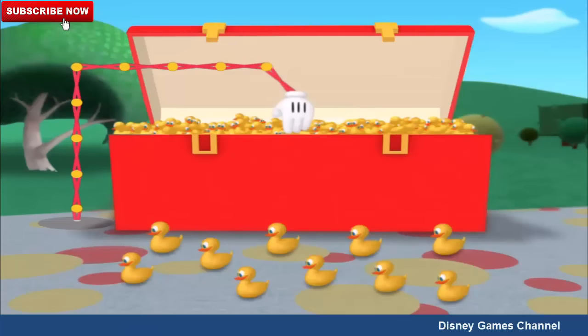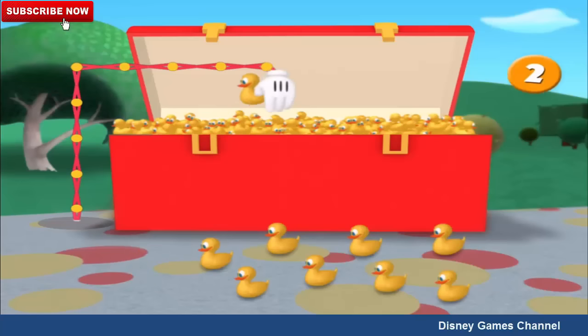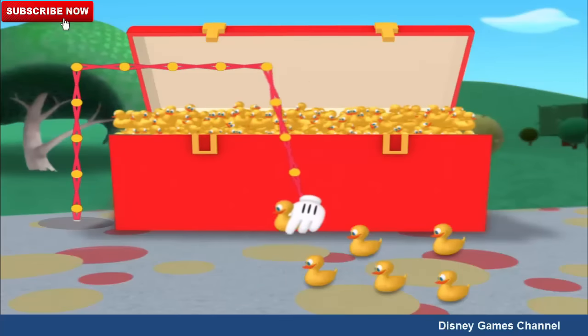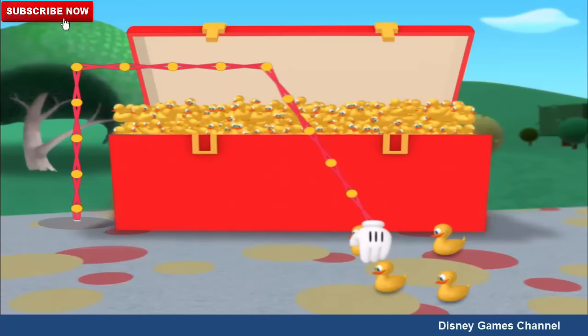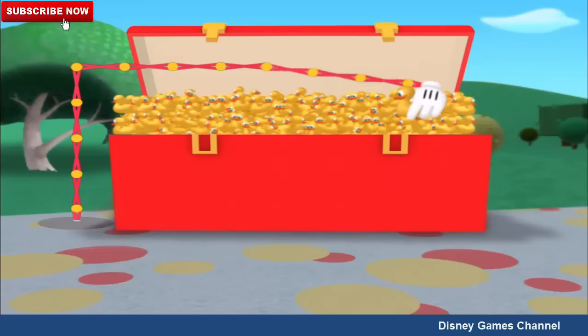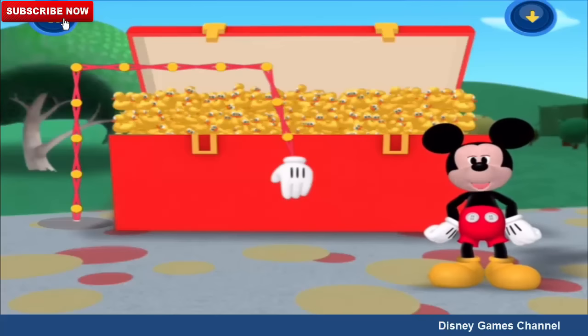We need your help. We've gotten most of the duckies into the giant toolbox, but look — there are still ten left on the road. Can you help us put the rest of the duckies into the giant toolbox? One, two, three, four, five — keep going — six, seven, eight — almost there! — nine, ten! Great! You've put all ten rubber duckies into the giant toolbox. Now we can go on with the road rally.